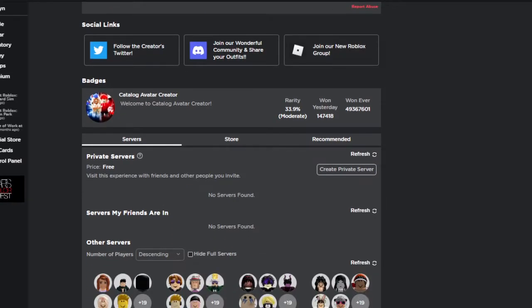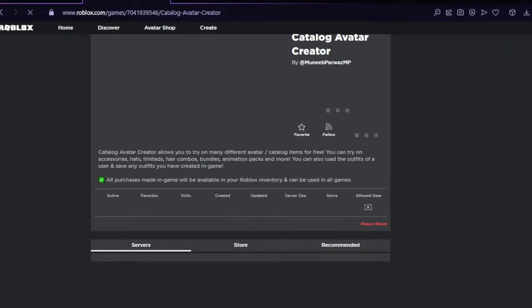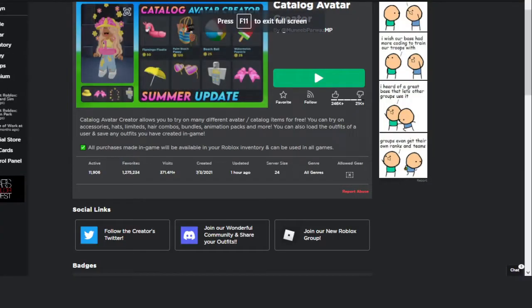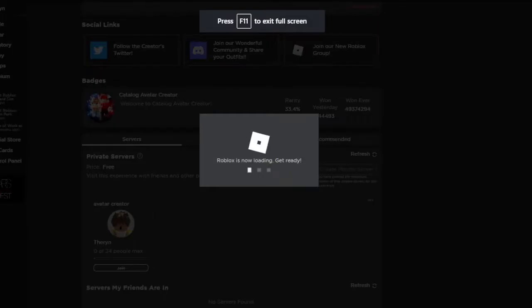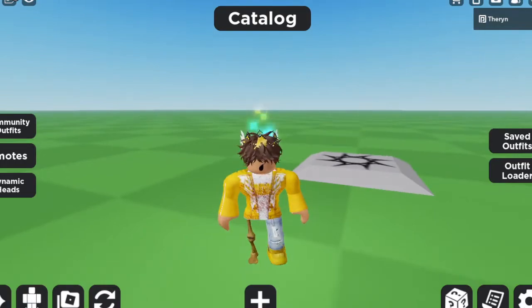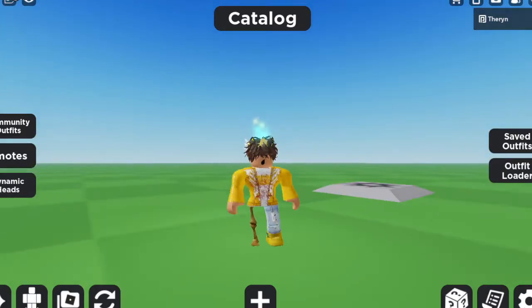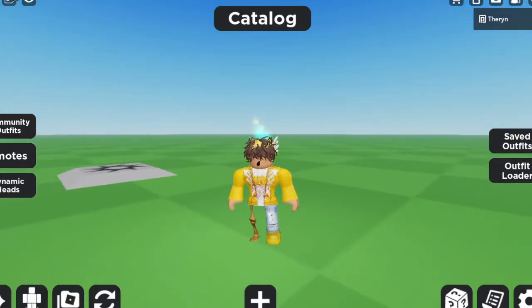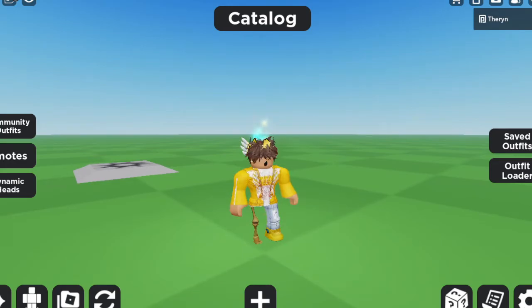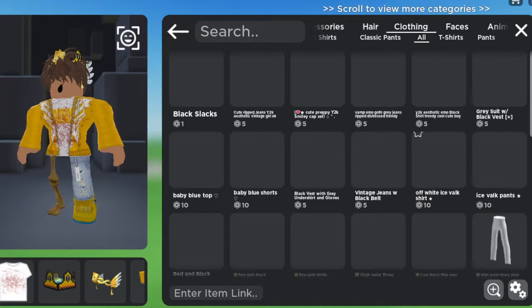If we just refresh the page here, we're gonna have our own private server. All right, nice. I am back and this is my avatar right now — I love this avatar, it is quite immaculate. I'm gonna show you guys how easy it is to make an avatar right here.